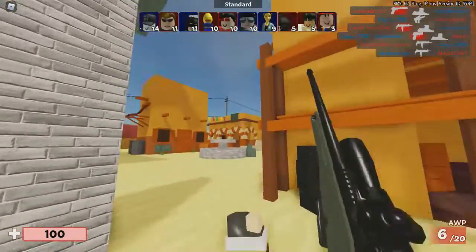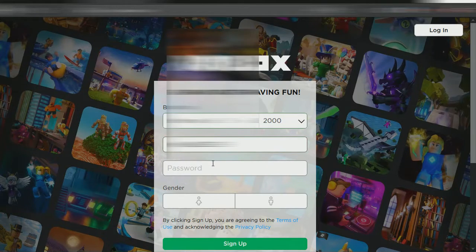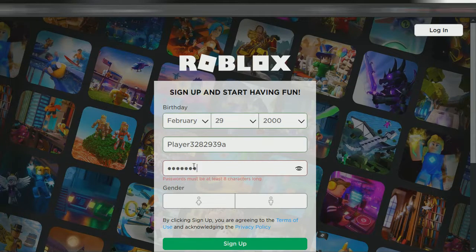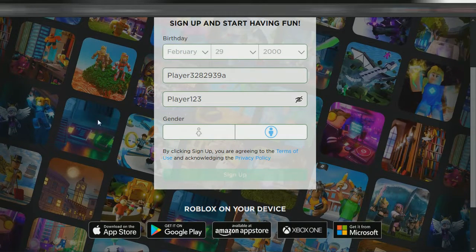This is the glitch: type in anything that starts or ends with 'player', then type some random numbers and like an 'a' at the end or something. Make a normal password — we're going to name this password 'player123'. You guys can have this account if you want; make it whatever you want, it doesn't really matter.